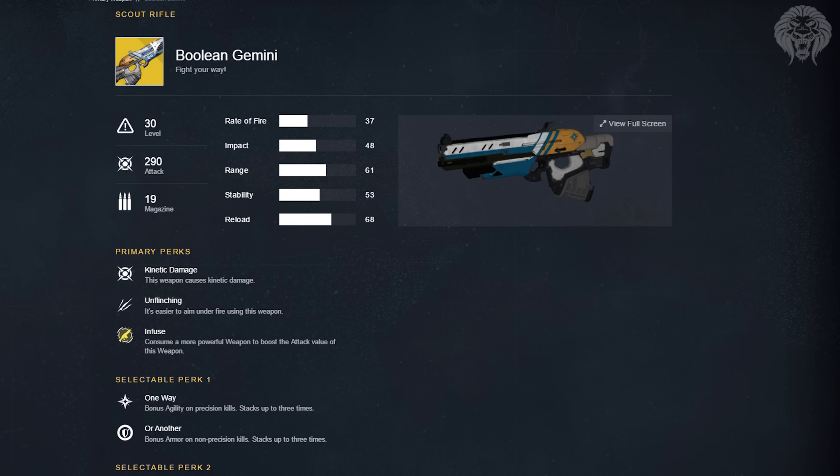Another scout rifle that's been in the game code for a long time — formerly known as the 347 Vesta Dynasty — is now called the Boolean Gemini. It has Unflinching for easier aiming under fire, and the David and Goliath perk: precision kills grant bonus agility stacking up to three times, while non-precision kills grant bonus armor stacking up to three times. You essentially choose agility or armor based on whether you're hitting precision shots.